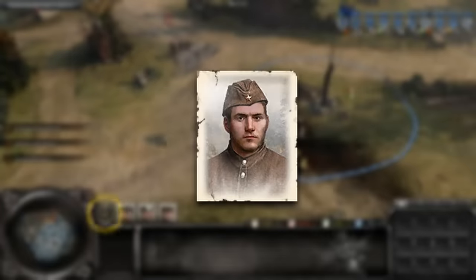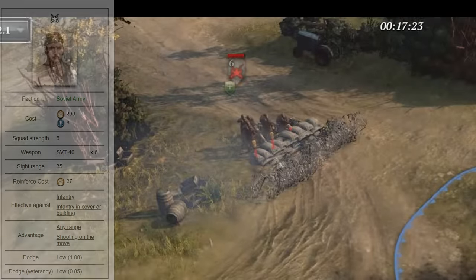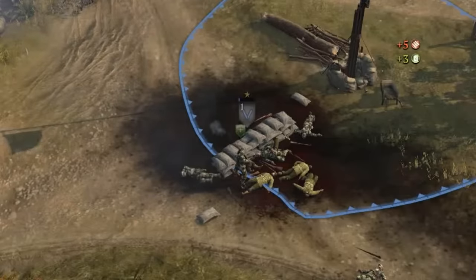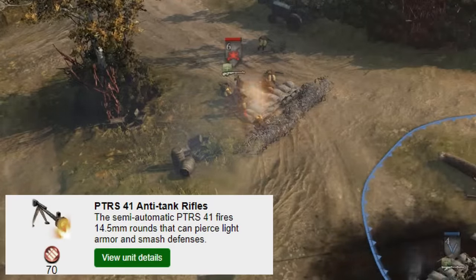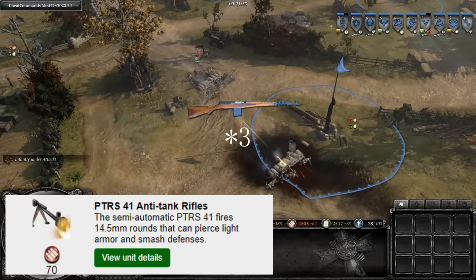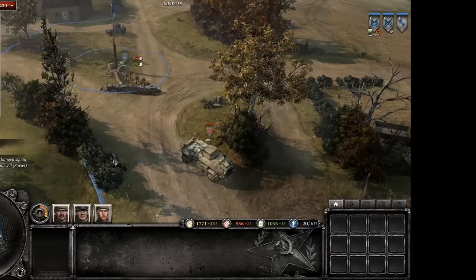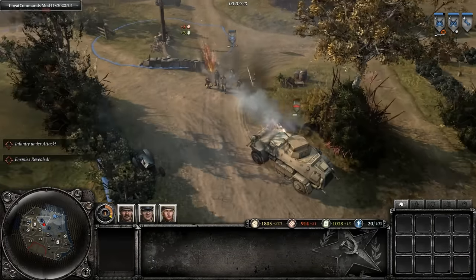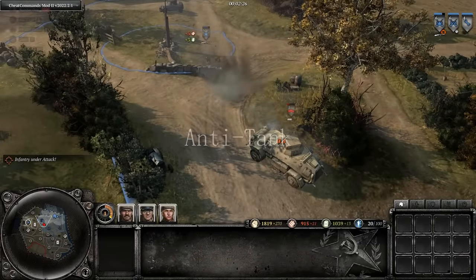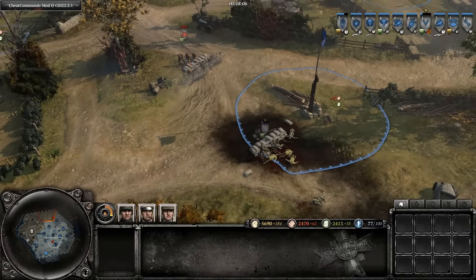Let's look at Penults from CoH2 for example. They spawn with SVTs and deal really good infantry damage, and they can go toe-to-toe and then some with their German counterparts in their default role. However, the player can choose to upgrade the Penults with a PTRS package. This removes two of the SVTs with anti-tank rifles, reducing the unit's effectiveness against infantry by allowing the Penults to deal damage against vehicles. We can see here, pre-upgrade, they go toe-to-toe with the Grenadiers and actually wipe the floor with them.